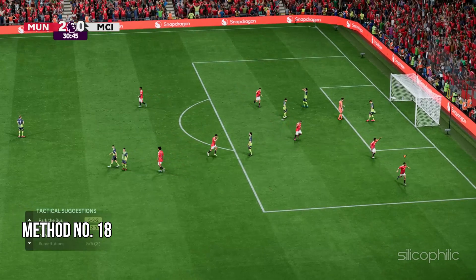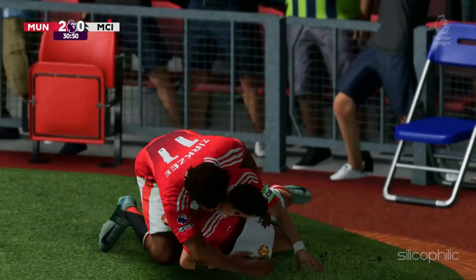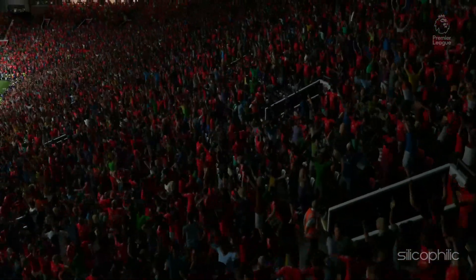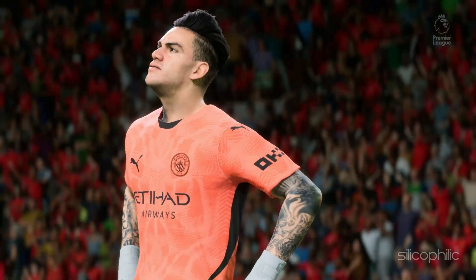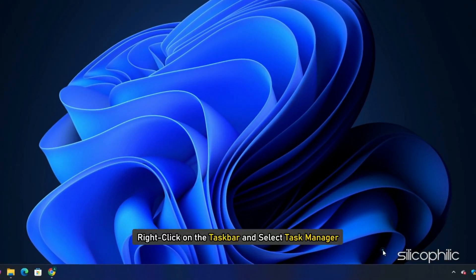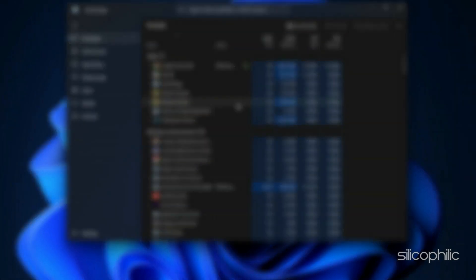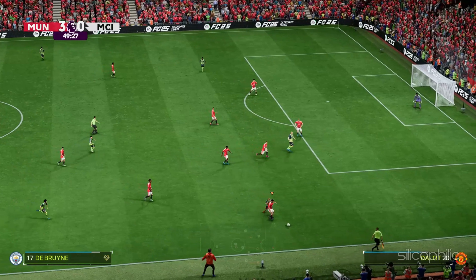Method 18: Close unnecessarily running programs. Streaming and downloading can compete for resources and cause issues while playing FC-25. Close unnecessary apps to free up bandwidth. Right-click on the Windows Start button and select Task Manager. In the Processes tab, check for unnecessary processes, right-click on them, and select End Task. Apps like Discord, GeForce Experience, and Google Chrome should be closed before playing FC-25.